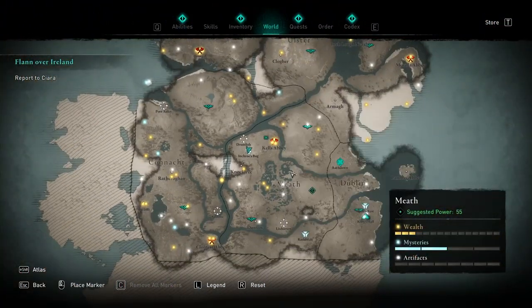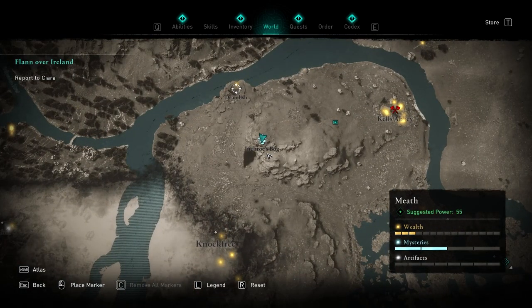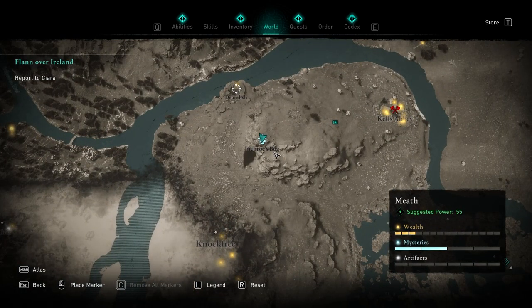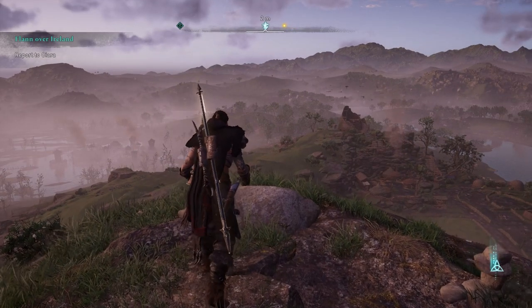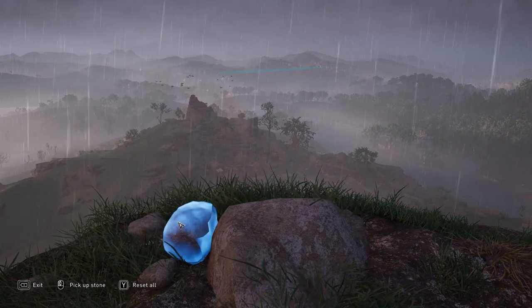This one is located in Meath, the middle of Ireland, at a place called Incro's Bog. Right over here on this cliffside, we have to do some Curran stones. These Curran stones give you really difficult stones to work with and a really high height that you have to reach.